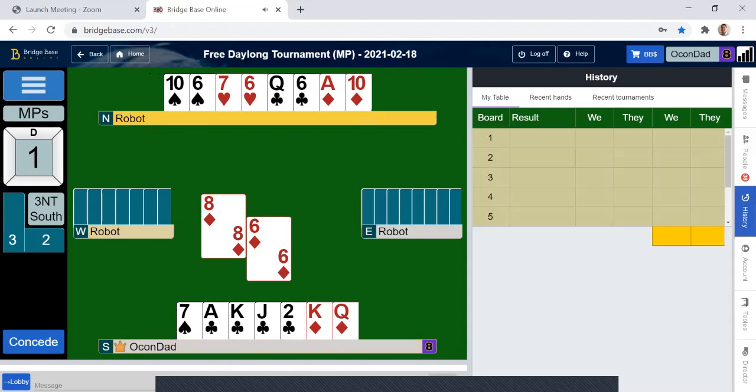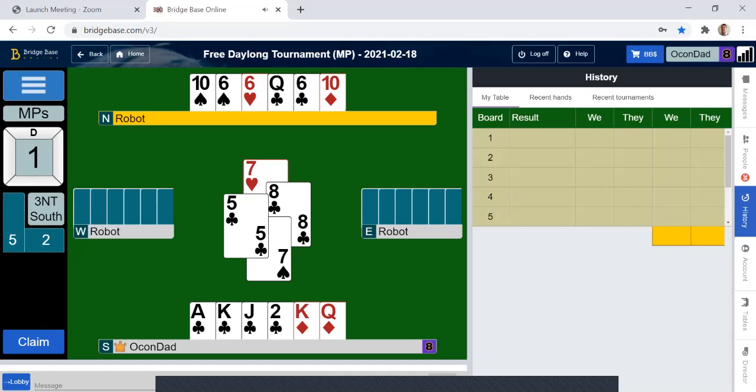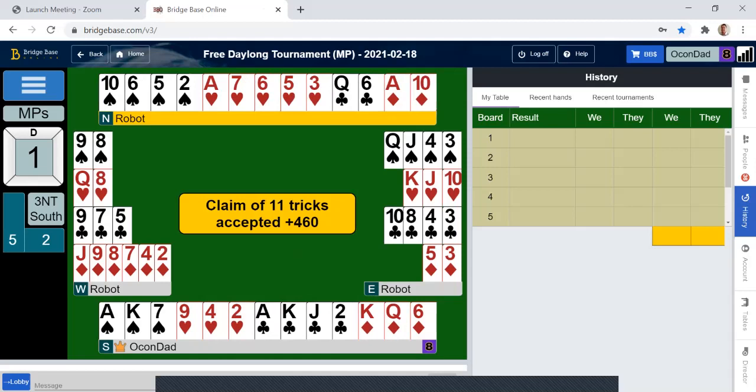I don't know if spades is set up, but the hearts did, so we're just going to claim. Hearts were 3-2, and spades were 4-2.